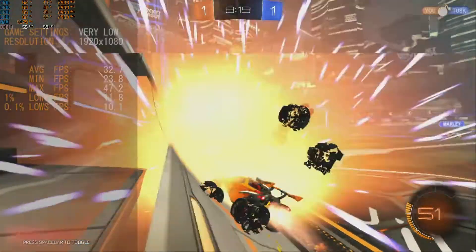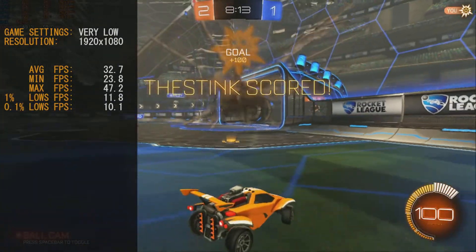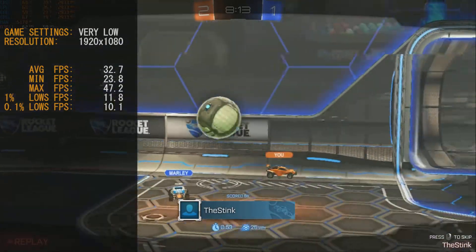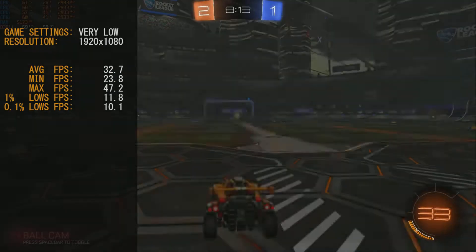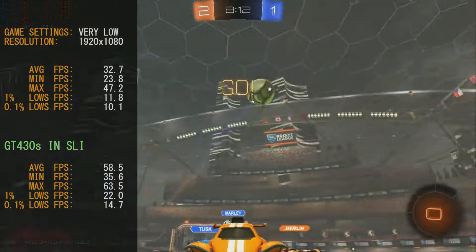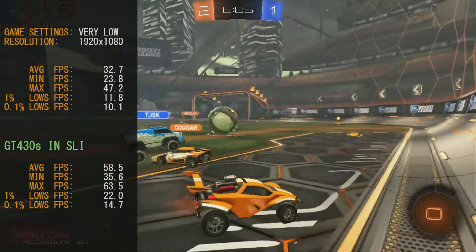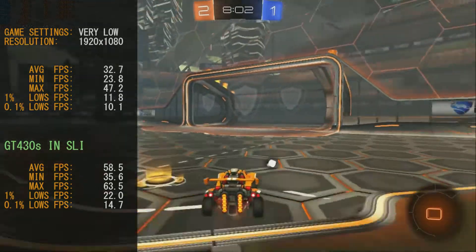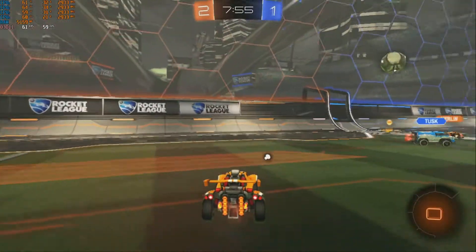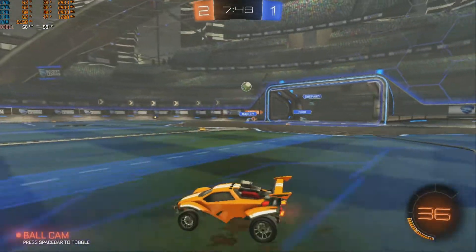Last game today — I've left the best to last: Rocket League. This game ran okay on the GT430 on its own: 32.7 frames per second average, 11.8 for 1% lows, and 10.1 for 0.1% lows — not too bad, not great. But this is why I left the best to last. In SLI mode we basically doubled our performance. Our average frame rate was 58.5, 1% lows at 22 frames per second, and 0.1% lows at 14.7 frames per second. Very playable, incredibly good, so smooth. I didn't turn the detail up — might be worth giving that a go — but for the most part, this is easy gameplay with nice easy frames.